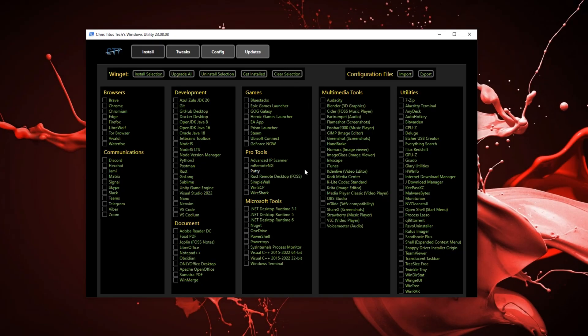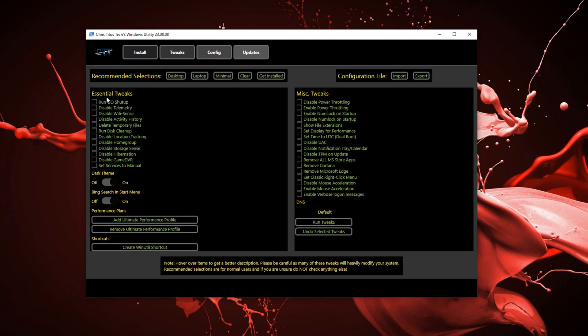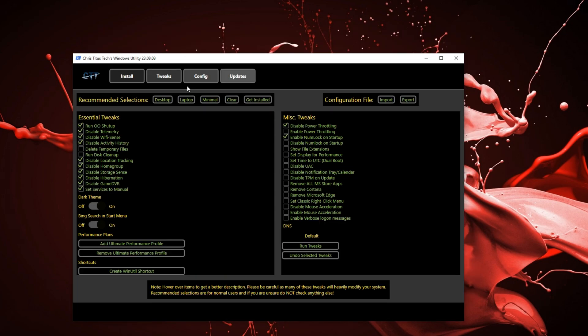It will take some time to load up, and just like that you will see a bunch of stuff pop up. On the top, press on tweaks — there's a bunch of essential tweaks over here. You can also easily select if you're on desktop or laptop. If you're on desktop, you want to run all these tweaks, and if you press on laptop, you should run all these tweaks.